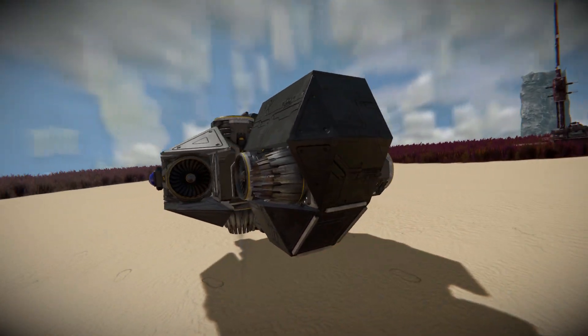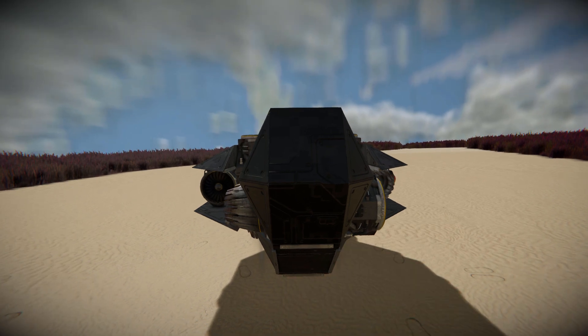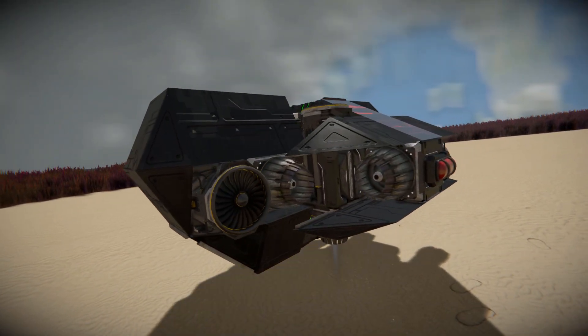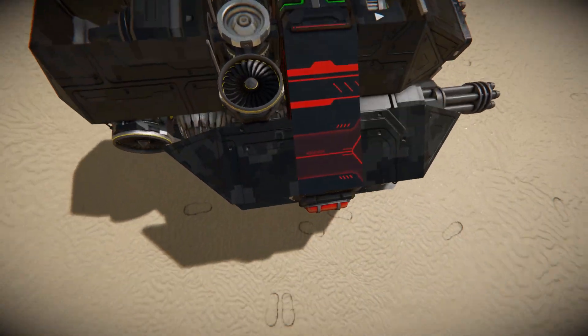Around towards the very back, there's not too much to talk about — it's just the atmospheric thrusters sticking out on the opposite side. Around onto this side, instead of our blue blinking light, we've got a red one.